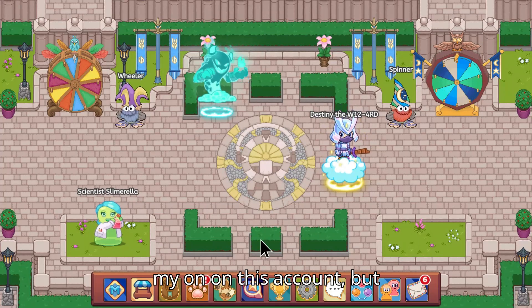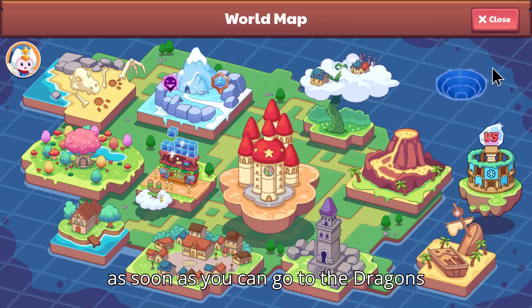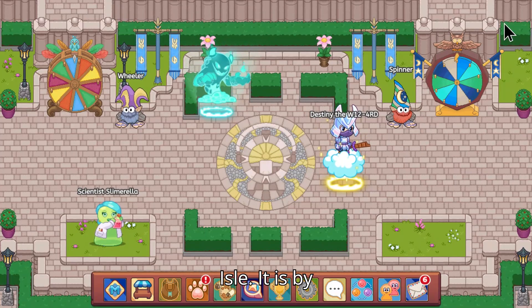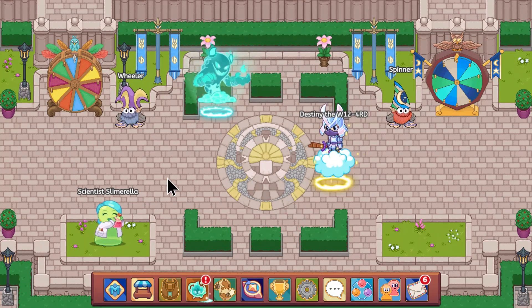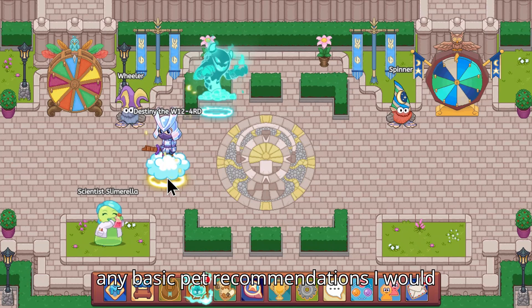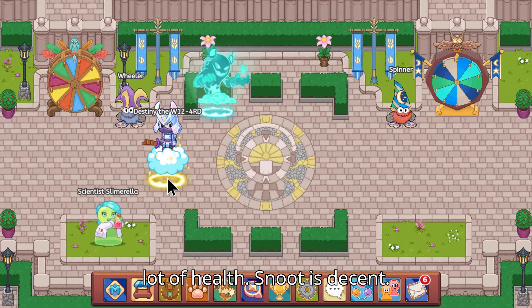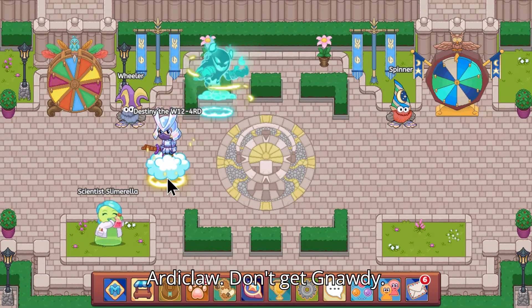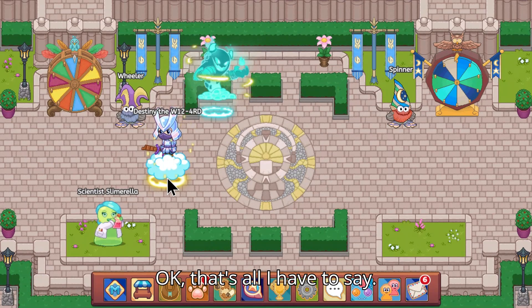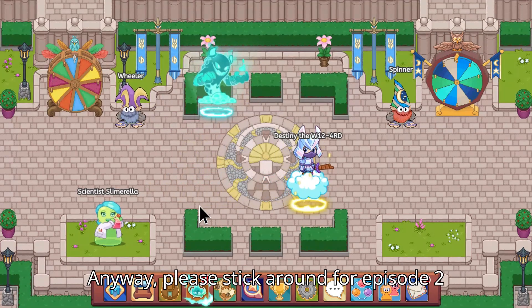As soon as you can, go to Dragon Isle — it's not yet available on this account, but it is by far the best place to catch pets. You can get all sorts of pets there. For basic pet recommendations, choose anything with a lot of health. Snoot is decent. Don't get Crookfang, don't get Arcticl, don't get Gnaughty.